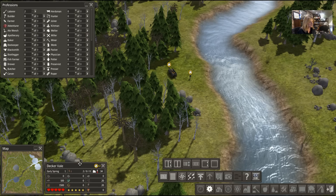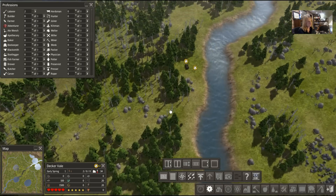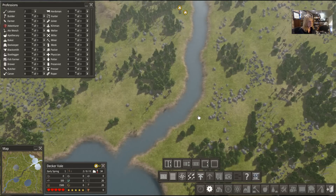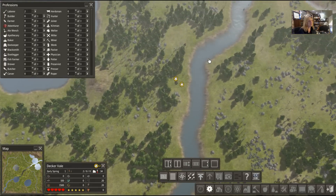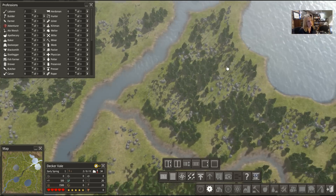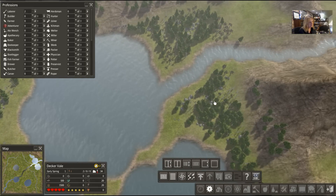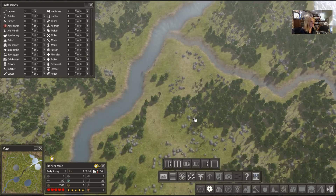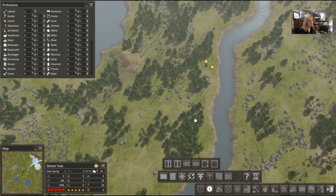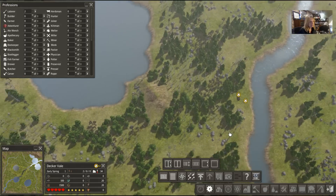I like to have this open to sort out what's going on. So I call this place Decker Vale. Let me look around the map — we've got three lakes, a couple of... actually we're on the main river, the main trade route. Oh my god, I like it when that happens! That makes me really happy.